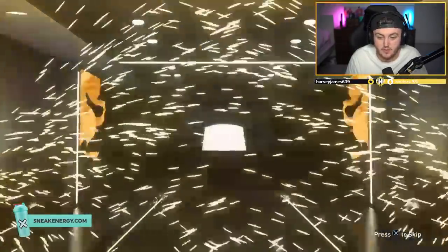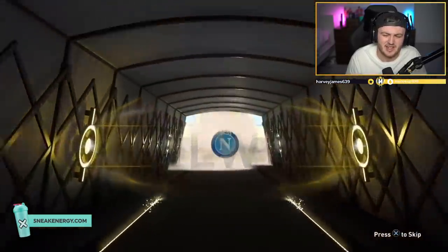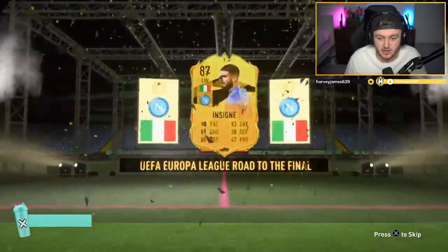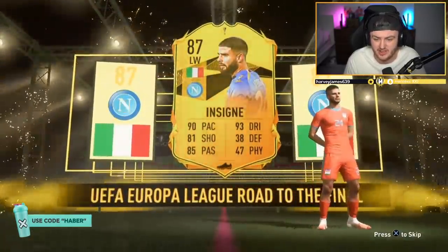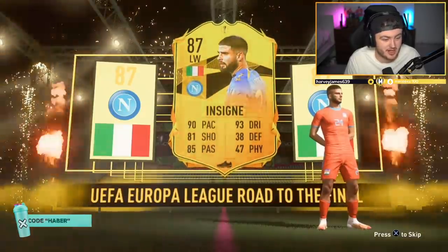It is a Road to the Final. French - it's Insigne. They're knocked out as well. Give us French Pogba, or French Sissoko, or even Kessie. Because Sissoko and Kessie might have been knocked out, but they're still insane cards. It's not a bad card, to be fair, it's just they've been knocked out. If that card could still get upgraded, that'd be dope.